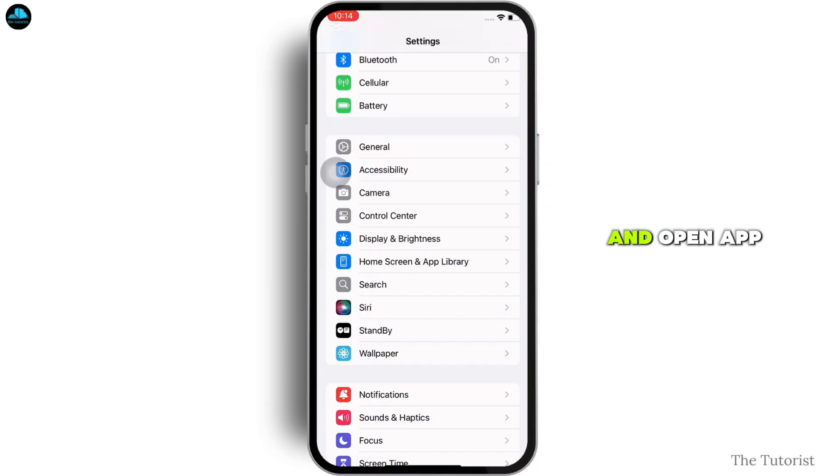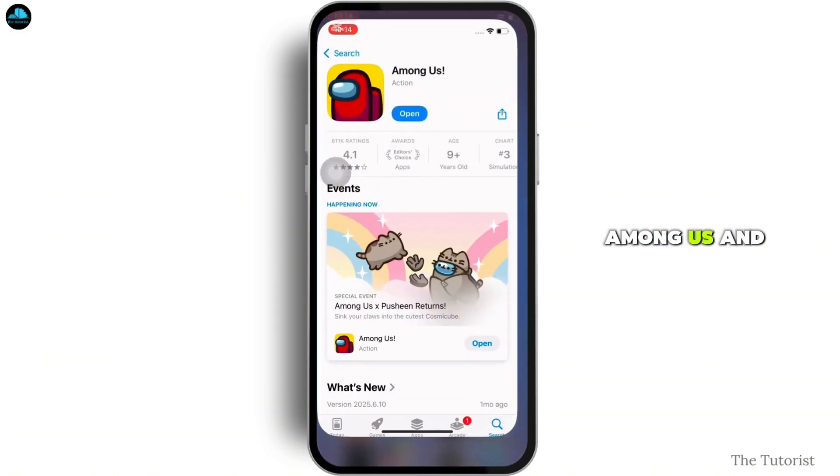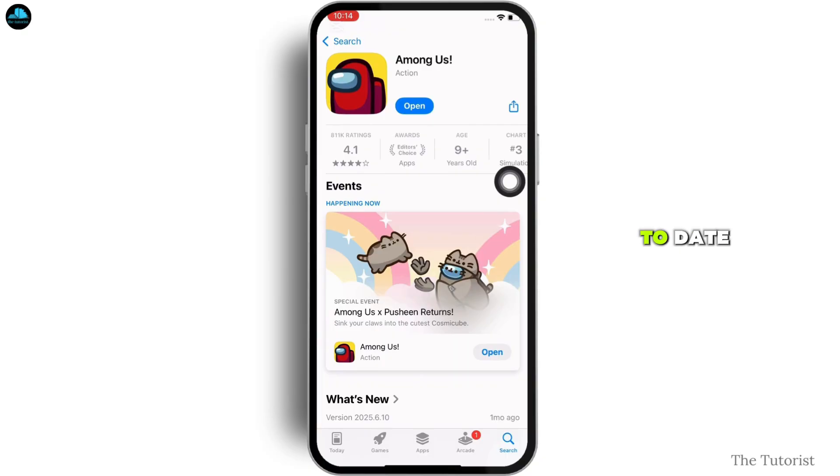Also, go ahead and open the App Store, tap on the search bar, and search for Among Us. Make sure Among Us is up to date, as outdated versions often break server communication.